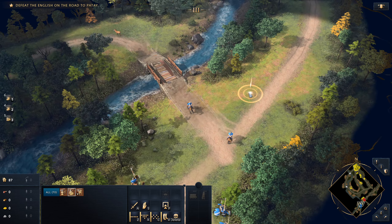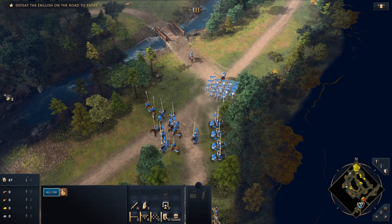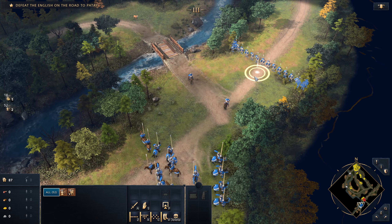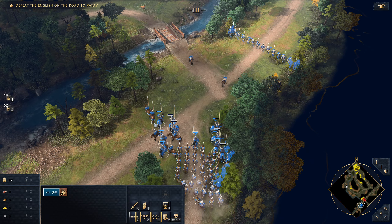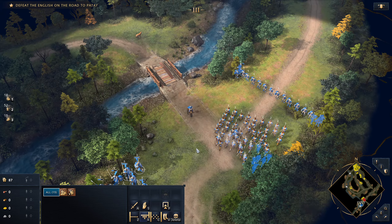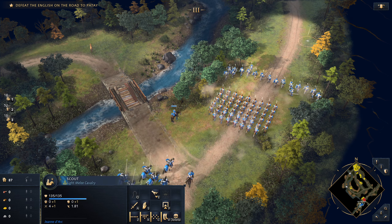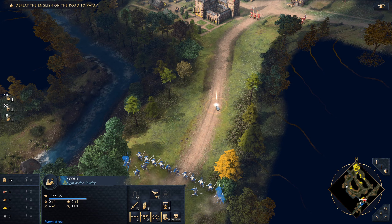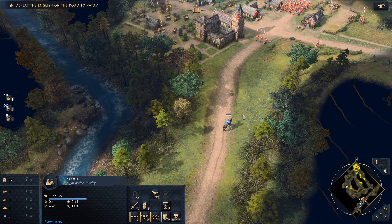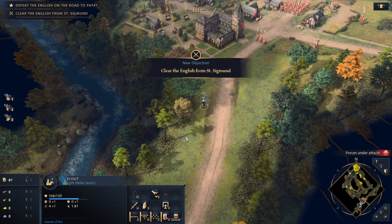We're going to reorganize control groups — range units on control two, cavalry on control three — and go to wedge formation. Using one of our scouts to bleed forward, we have to be careful. Hearing the rallying cry of the English coming from the village of Saint Sigismund, the French were alerted to the enemy position. We are under fire.